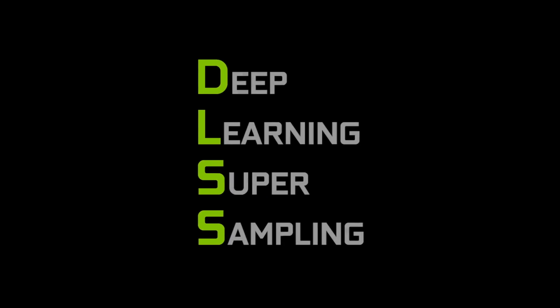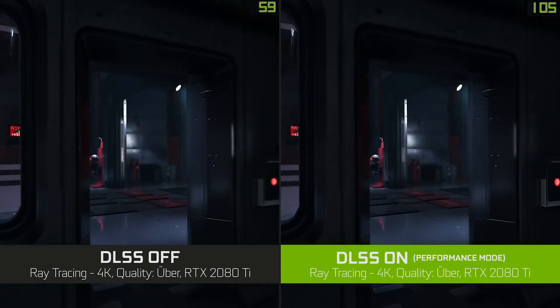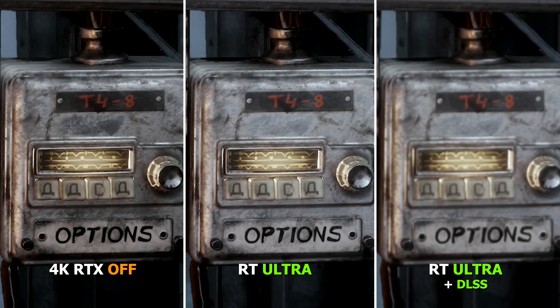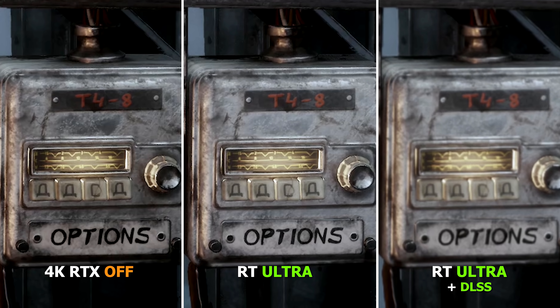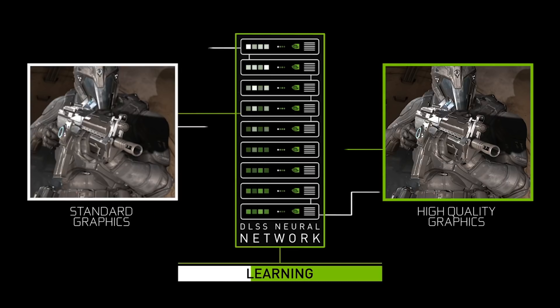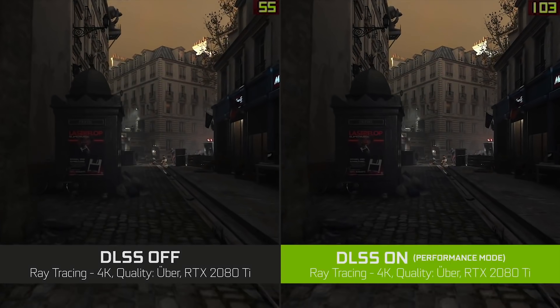DLSS just got another major upgrade that will essentially destroy AMD's counterpart. So far, DLSS only did resolution upscaling using deep learning and a modified version of temporal anti-aliasing. The first version of DLSS felt more like a beta — it had pretty bad quality, with a lot of fuzz. The DLSS 2.0 version gave up cloud training for specific games and instead does everything directly on the GPU.